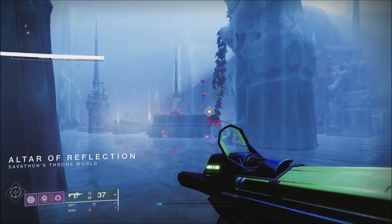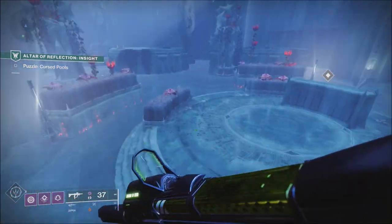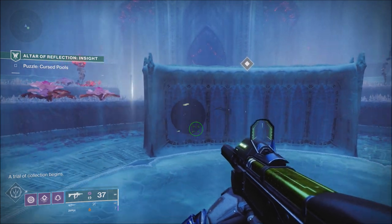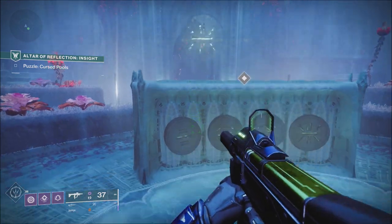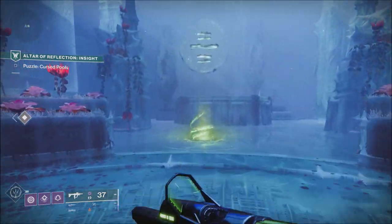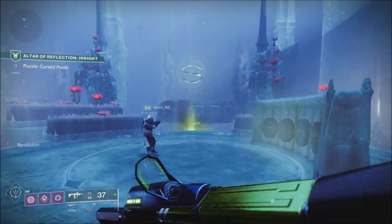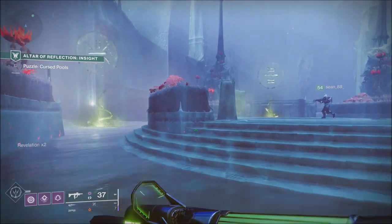They fixed an issue where finisher and emote previews were being delayed — most of you have probably noticed that over the last few weeks where you'd try to preview an emote and it would play but you couldn't see it, almost like it was just spinning. You'd have to wait a few minutes and hit preview again. That has been fixed. Also, new blue banners added in-game to help new players learn the game can now be removed from popping up for those already familiar with Destiny 2. Armor mods for glaives now drop from world engrams and can be sold by Banshee-44, and they fixed an issue where glaive armor mods would not appear in collections.